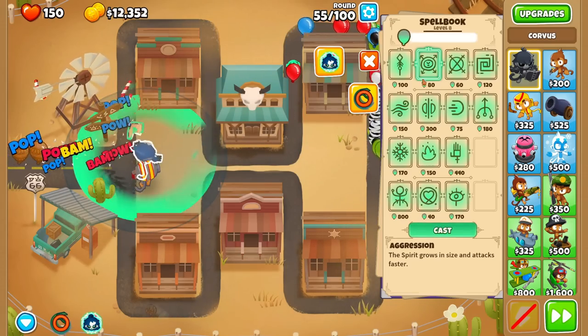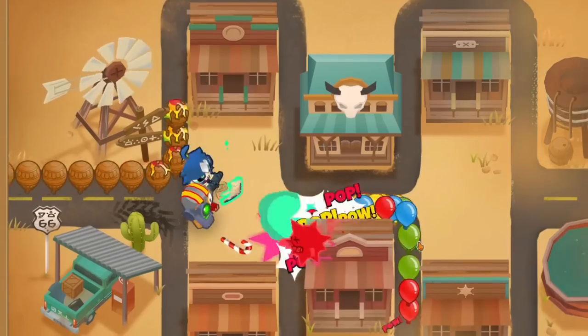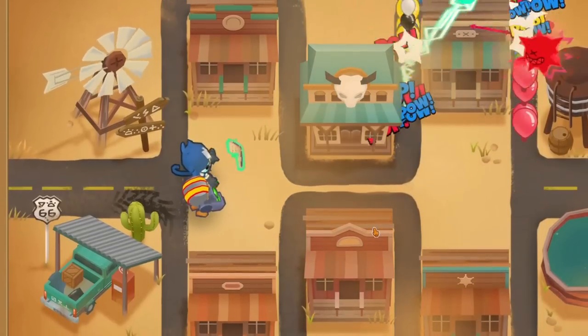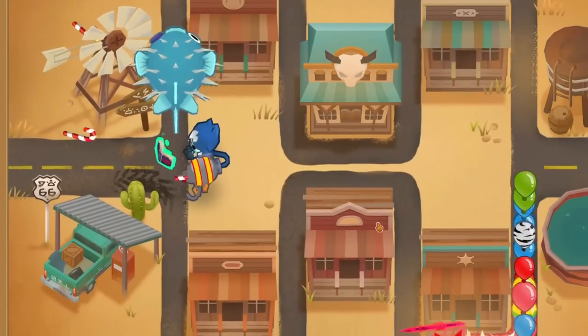If you ever do find yourself in a pickle, just use Spear and Aggression until all the balloons are gone. This is a great, cheap combo that not only gives him lead popping power, but also works very well against large rushes with its arcs of lightning.